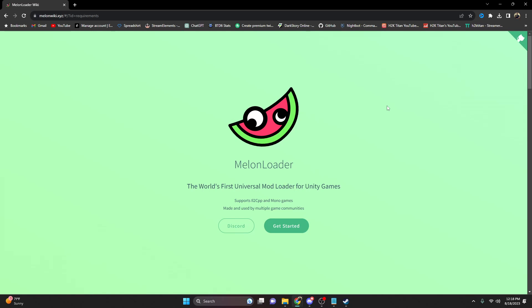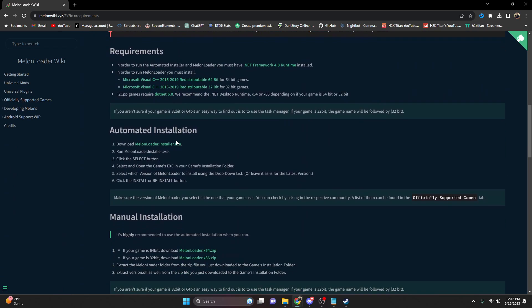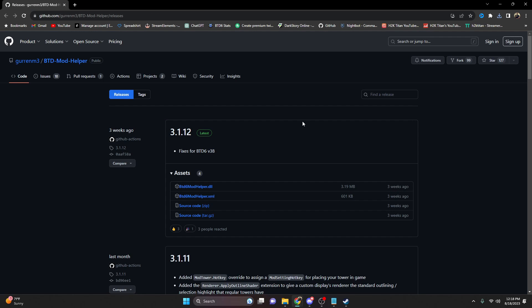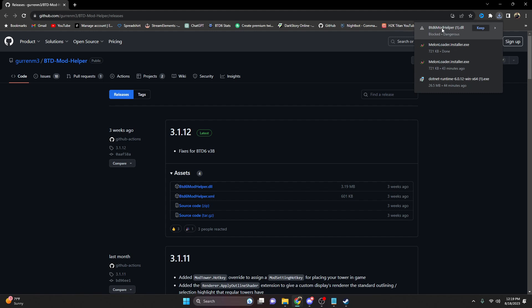Now that we have our alternate account set up, the next thing we're going to do is actually learn how to install mods. We're going to come to this website — all of the websites I'm going to be using I will leave in the description below. We're going to come down to where it says automated installation and download the MelonLoader installer. We also want to download the BTD6 Mod Helper .dll, and make sure you press Keep in your downloads tab.